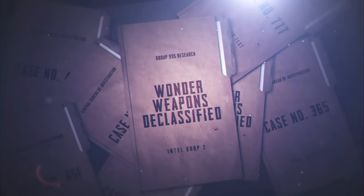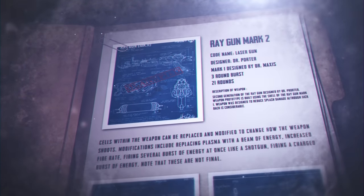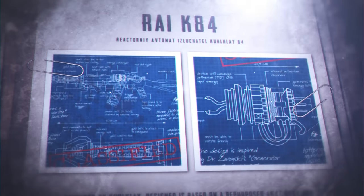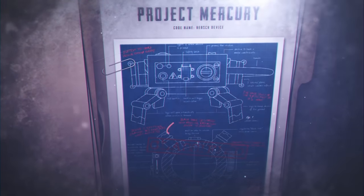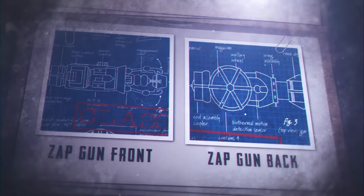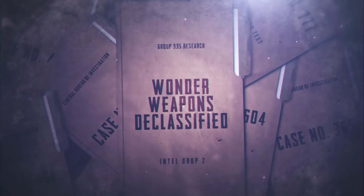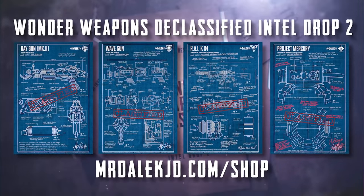If you love zombies posters, I've just launched a brand new set of wonder weapon blueprint posters — a second pack including the Ray Gun Mark 2, the Gersch Device, the Wave Gun, and the RAI K-84 as blueprints. I also have a set of Cold War Zombies perk posters with individual posters of each perk. Check out mrdalekjd.com/shop in the link below to grab one today.